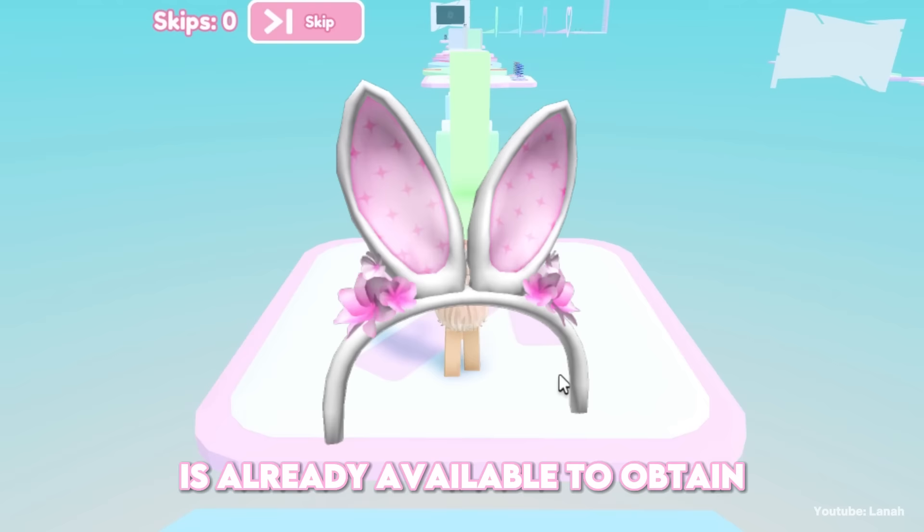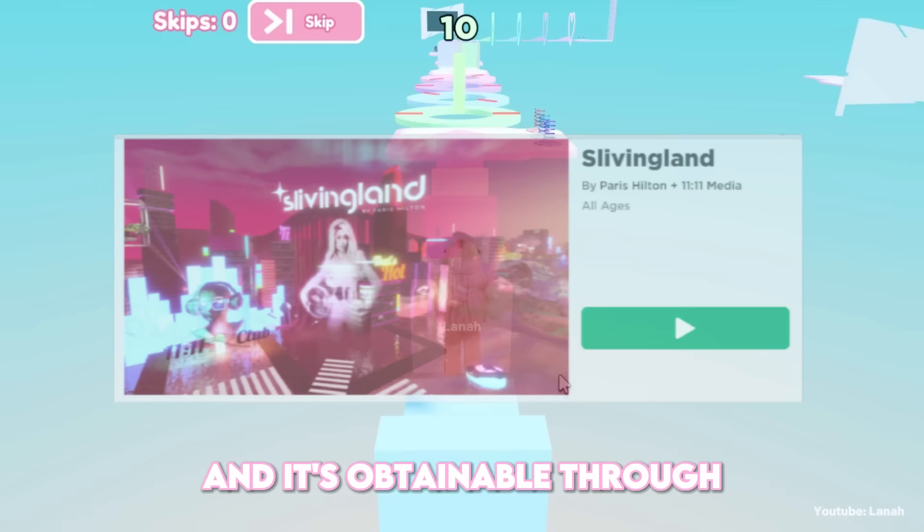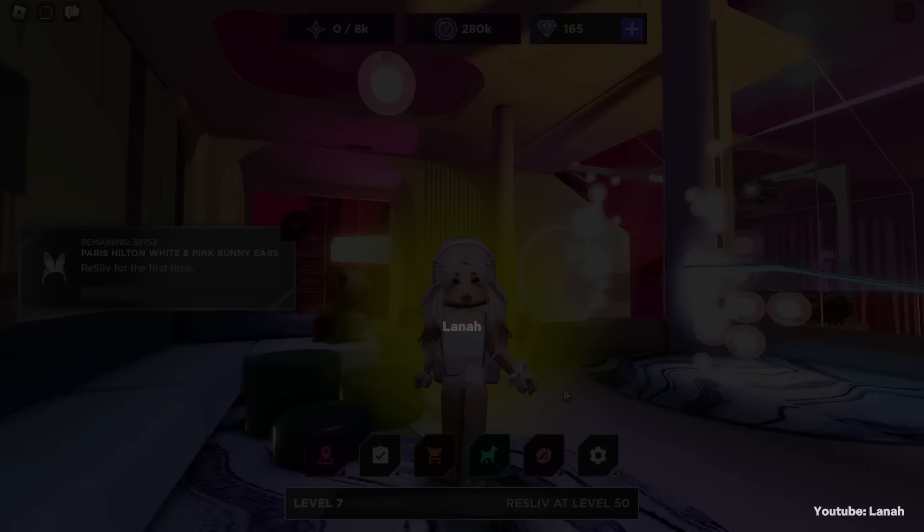It has 40,000 copies, and it's obtainable through the Slivingland Experience. The game's link can be found in the description. When you join the game, you can see how many copies are still available.